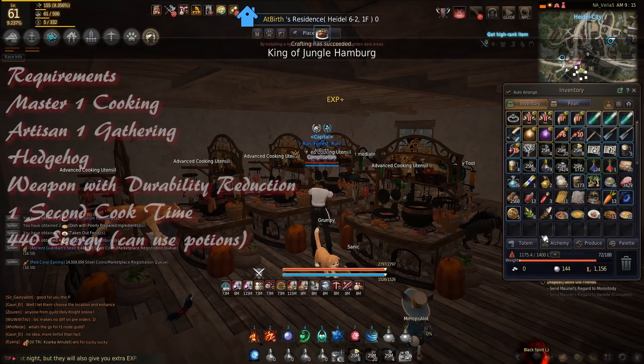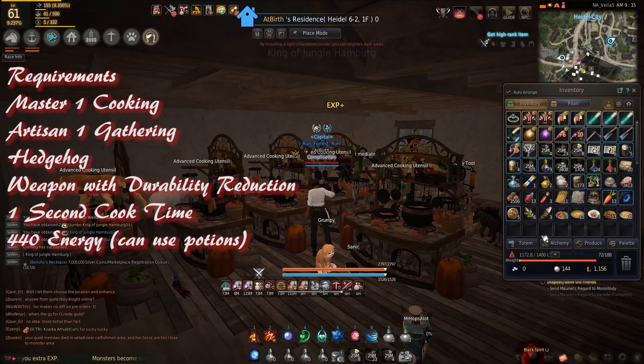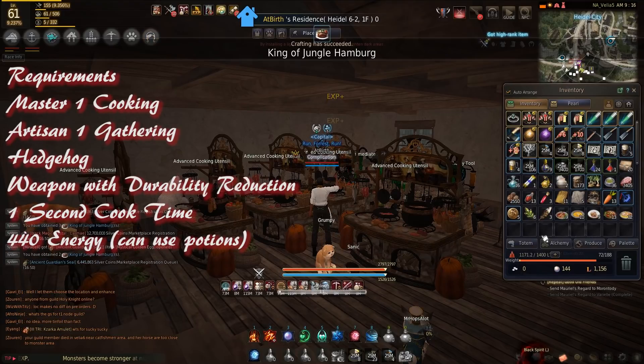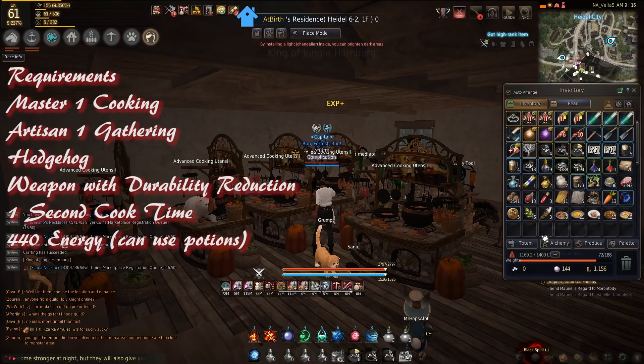There are a couple of requirements needed for this. You need Master One Cooking, Artisan One Gathering, a Hedgehog Pet, a weapon with Durability Reduction Crystals, a 1 second cook time, and 440 energy.